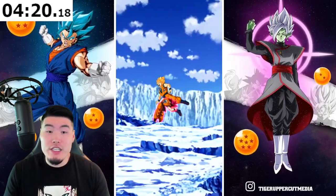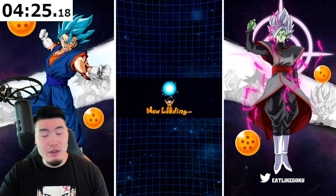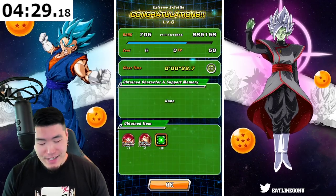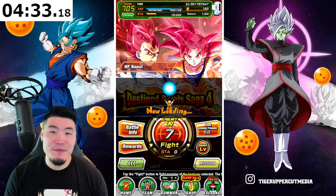I guess it's because the themes for the two units are a little bit different this time. It's still Goku and Vegeta, but we're talking about movie heroes versus GT heroes. Anyway, just something I noticed. But it still works.